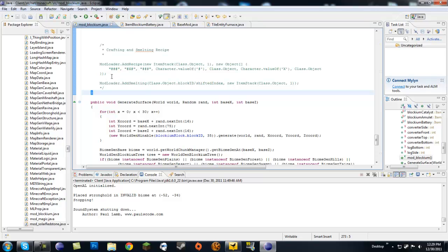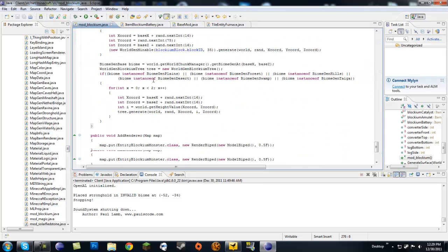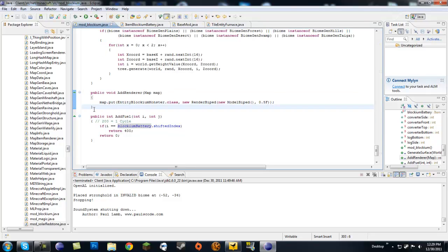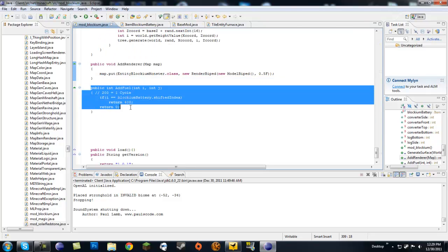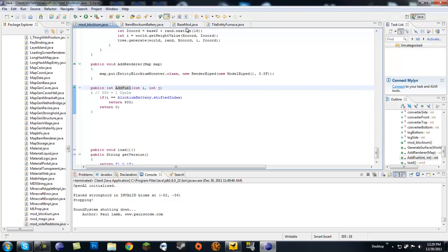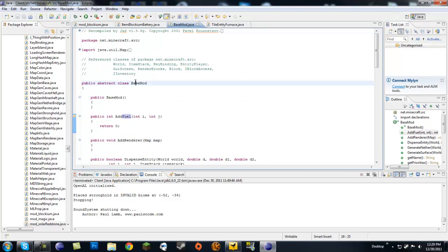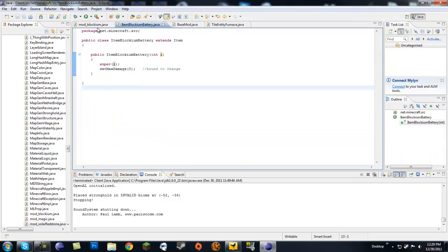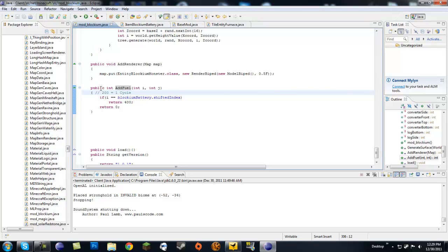Now get out of the constructor, out of the generate surface function, out of the add renderer. In the class, you're going to add a method called addFuel. If you go into BaseMod.java, it is the first method right after the constructor, so you can go ahead and copy it and paste it in here. Make sure it's in the class and not in the constructor or anywhere else — it's in the class.